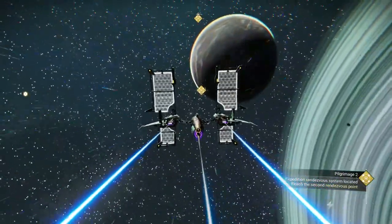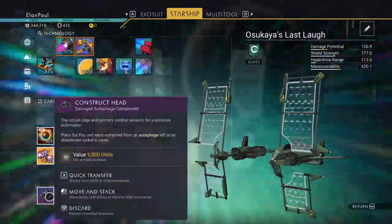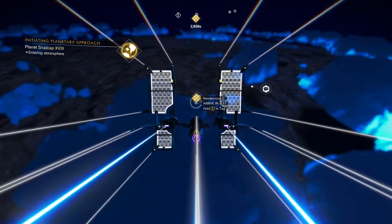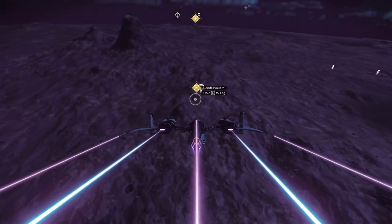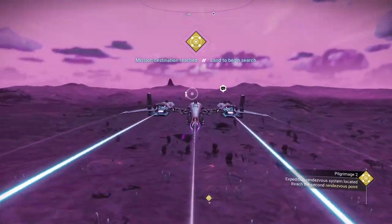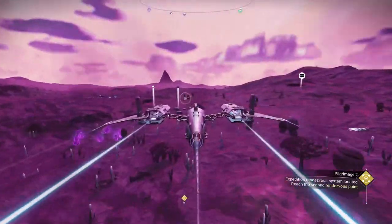Camp 2 is right over there. We start getting construct parts at this point — we already have the construct head, so we need four more at the next four camps. I have a note: it's at two o'clock from the estimated spot. There's a white dot there from someone's communication beacon. Head straight to rendezvous two, picture it as 12 o'clock, turn right to two o'clock, and the campsite is right in front of us.